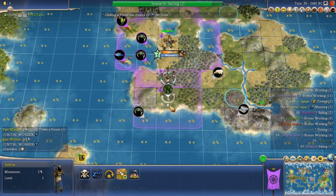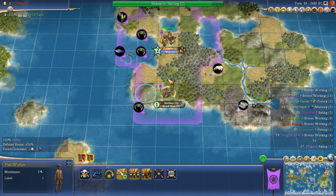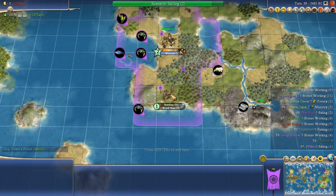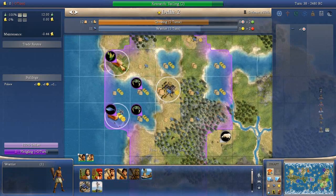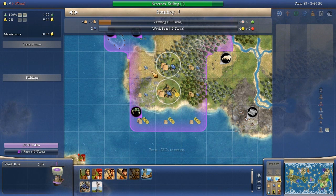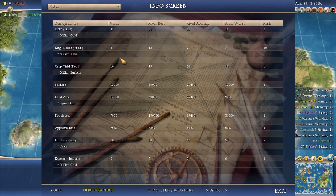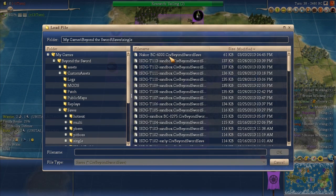They moved down and built the second city — Bombay, though they named it something else. The workers head toward the new city area. This is the situation on turn 38: two cities, size two and size one. In the first city the corn and fish have been improved; the two crab tiles have not been improved yet. The second city is probably working the unimproved crab or a grassland forest. This is a decent start — not bad, but I think you can do better. They had 16 food and 21 GNP.